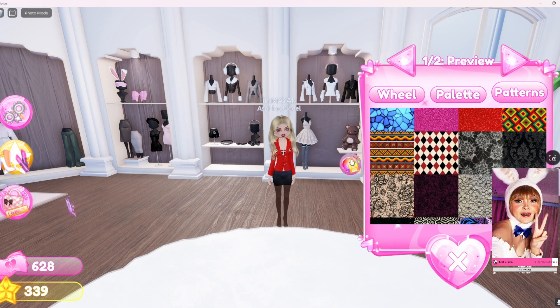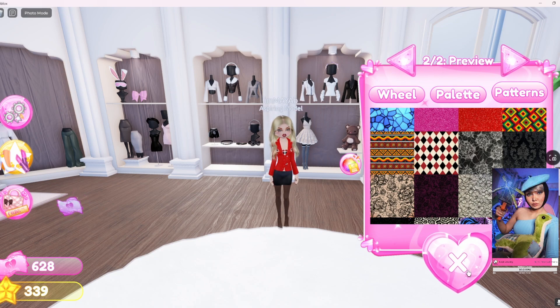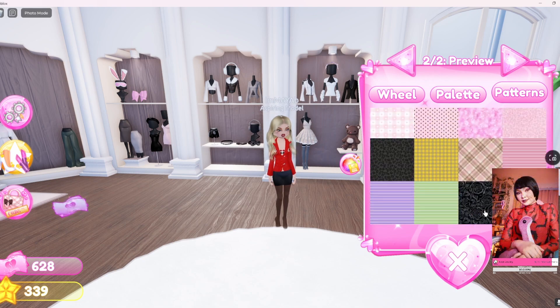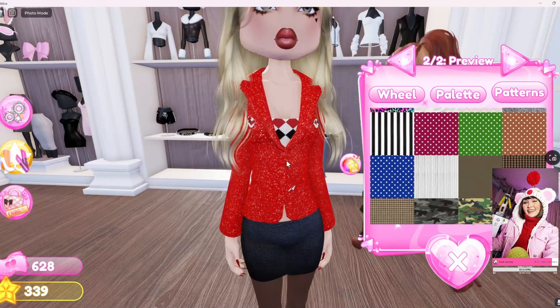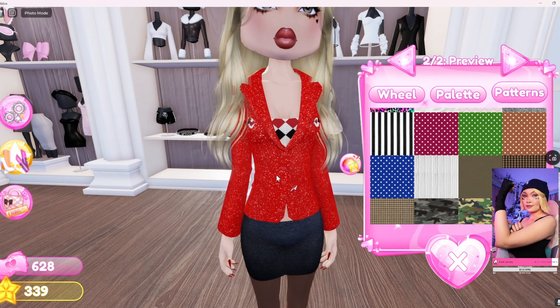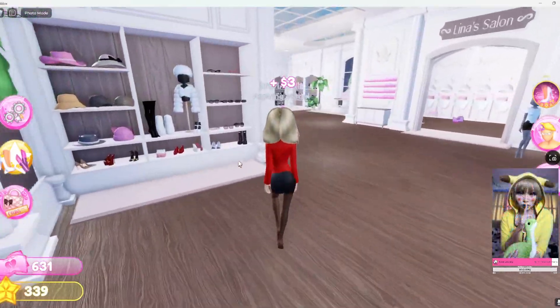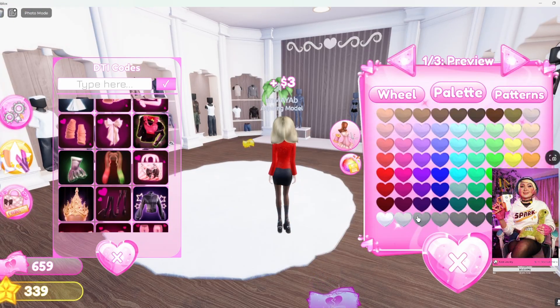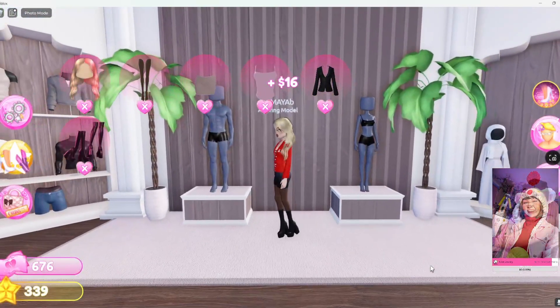She doesn't have buttons though, so I'm gonna have to color it red — same color. I like this bright red just so it has a different texture, because she has some diamonds on her shirt. And for her shoes, I'll use this one — normal black. So that's the first look, guys!